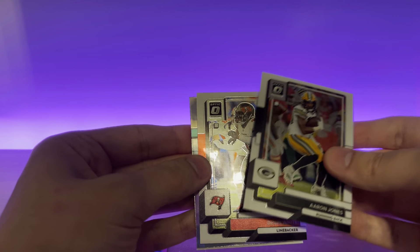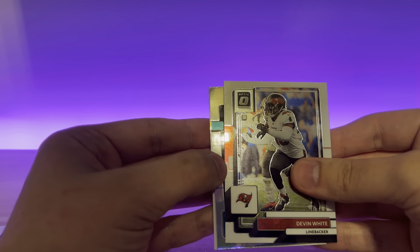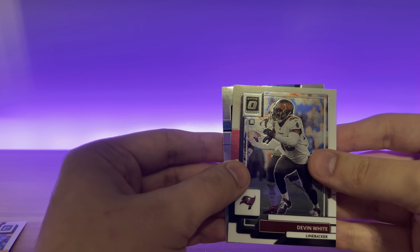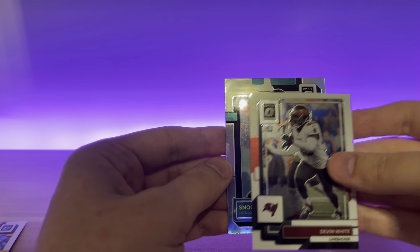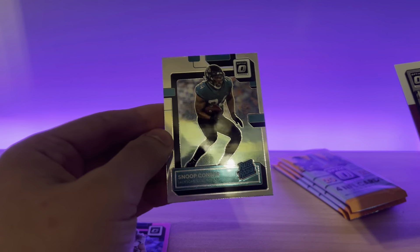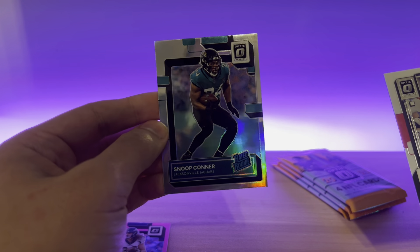Alright, Aaron Jones, Devin White, got a holo here — oh nice, look at that — Kenny Pickett Rated Rookie. It is a rookie, sorry, I forgot it was at the bottom. And a Snoop Conner Optic Holo Rated Rookie.